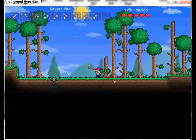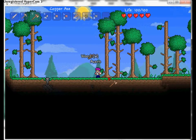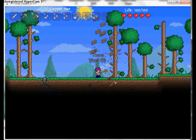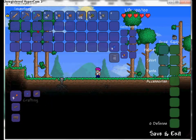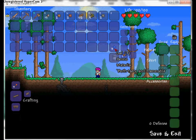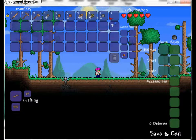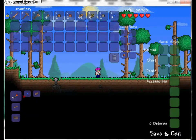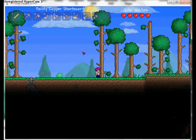I'll teach you guys how to make torches right now. One of the girls that moves in gives you powder to put away the corruption, which I'll show you in a bit. To make a torch you need gel - which you get from killing slimes - and one chunk of wood, and that'll make three torches.